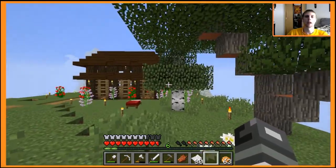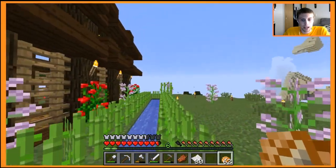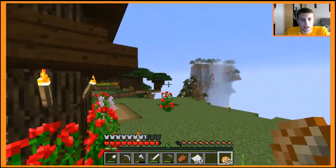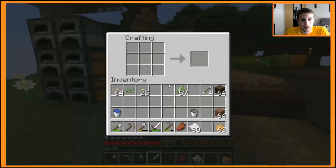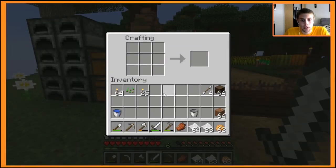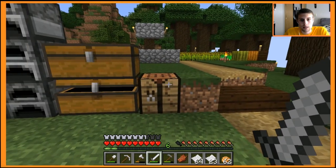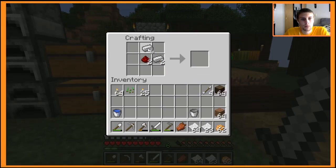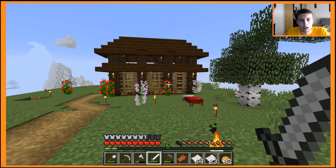We are back and I have quite a bit of sugar cane piled up - we got 57, that should definitely be enough to go get the map. Let's make all the paper. I think we also need a compass so let's make a couple just in case. I think I remember the recipe - there we go.